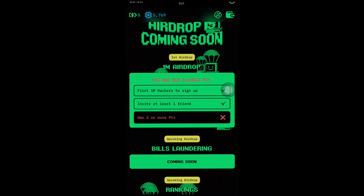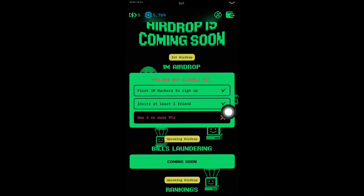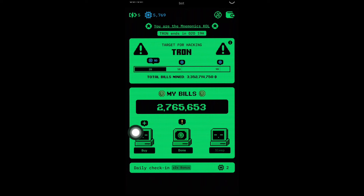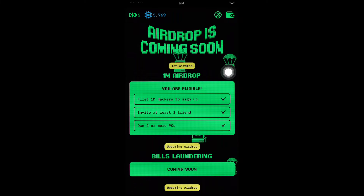If you haven't checked your eligibility, log into the Mnemonic airdrop portal and check which criteria are still pending for you. I need to increase my PC count — going back to the homepage, I check my pieces. I have one PC working and one already in sleep. I click 'buy' to purchase more PCs — you can buy a new device for 30,000 bills. I click 'add PC' and I've added it to my collection. It may take a bit of time to reflect on the airdrop page.